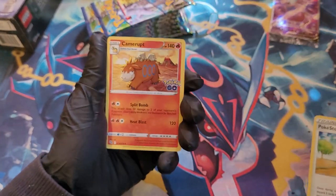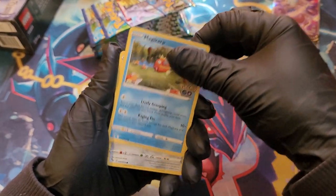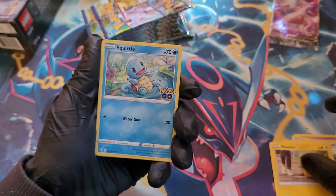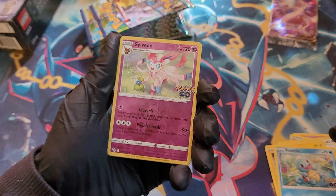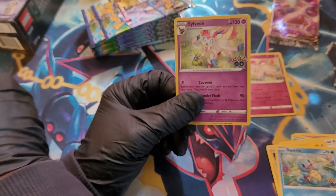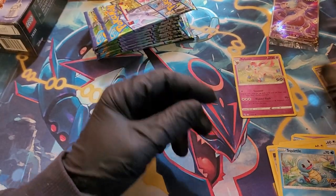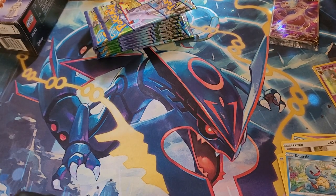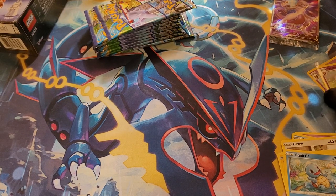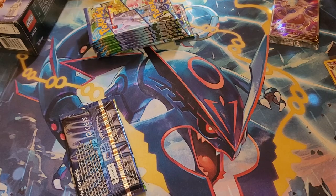Start off with a Pokestop, Camerupt, Xatu, Magikarp, Meltan, Eevee, Pikachu, Squirtle. Reverse holo Sylveon - there we go, that's what I'm talking about. And a Sylveon! I think that's a hit. It's a hit because it's a holo, but I think that's a big hit in my book because of eeveelutions, obviously. So we're going to sleeve up the reverse until we get that in a binder.